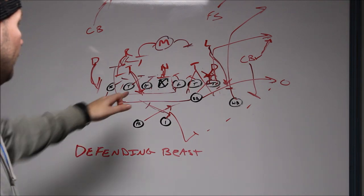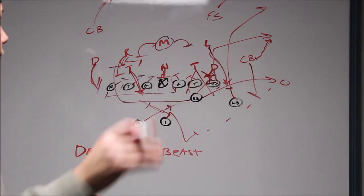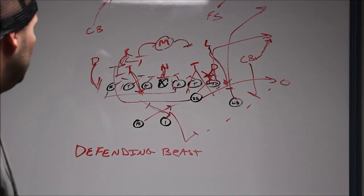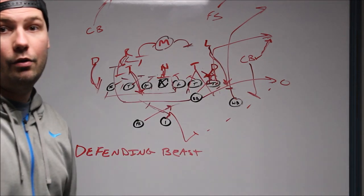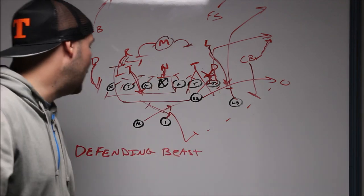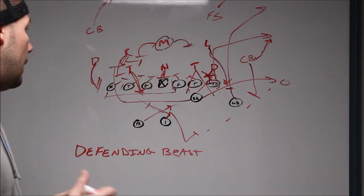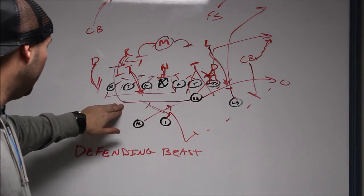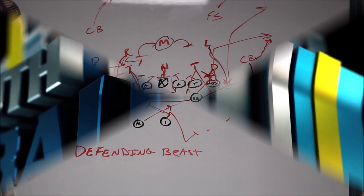That's how we defend the beast or single-wing type offenses. A lot of times against these power schemes, you have to press your corners up — I love sitting three-deep with a corner or safety in the middle and corners in the thirds, but with power schemes and all those blockers at the point of attack, sometimes you've got to get your corners in the game and get tougher at the C and B gaps. That's our answer for beast, and it worked for us. There are some holes, but overall we took away their power, their QB counter, and their power pass, and made them try to beat us with something else — and they really couldn't.